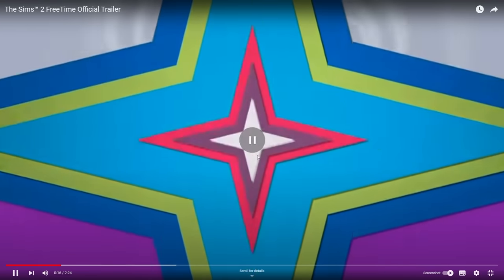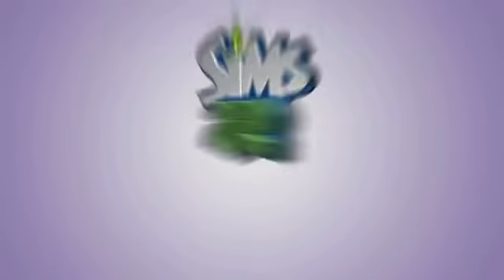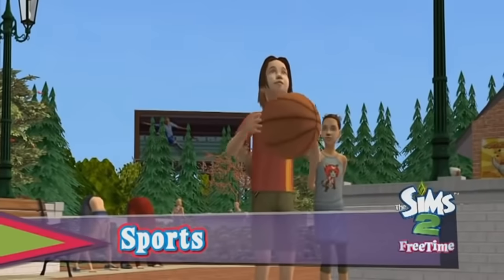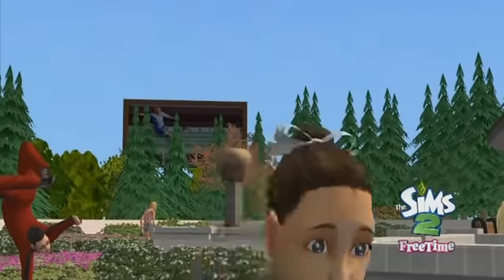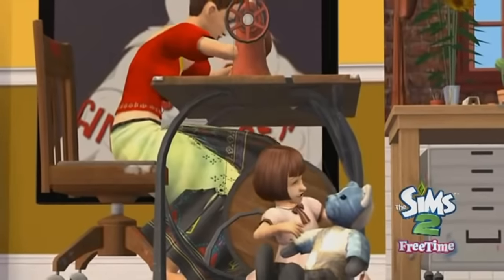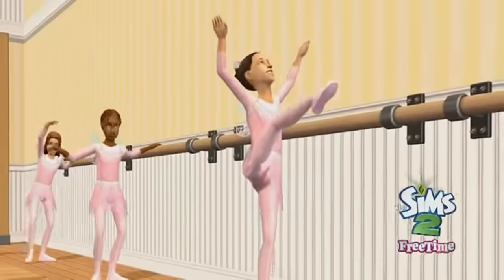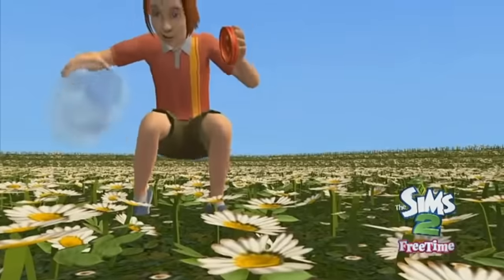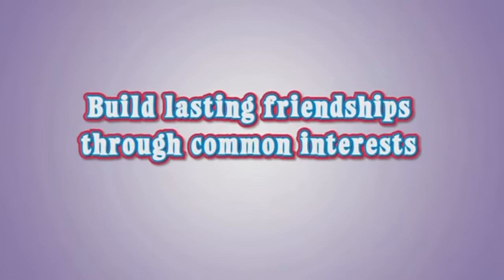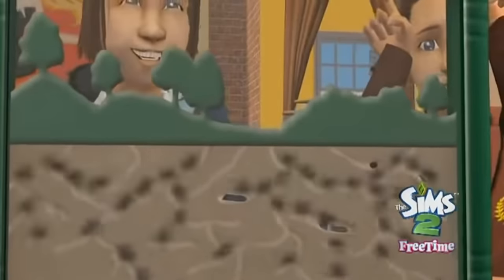The next Sims 2 pack is Free Time. It was considered the most boring pack at the time because nobody really understood what it was about. It features group activities and hobbies, and came with parenting skills — something that comes with The Sims 4 Parenthood, but here it was included in Free Time. It also came with a nursery rhyme skill. Free Time introduced the concept of hobby enthusiasm, which we don't have in The Sims 4, where you can become enthusiastic about and enjoy a certain kind of hobby — something I really wish we had.